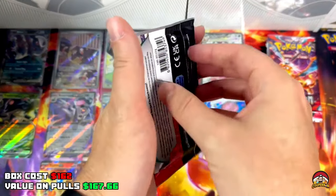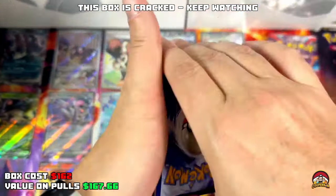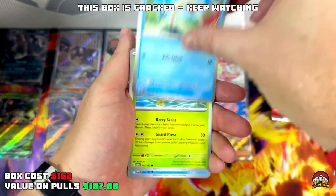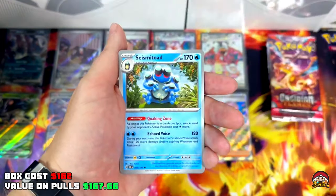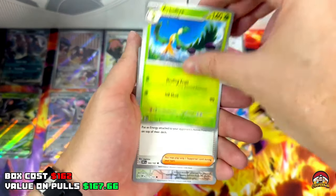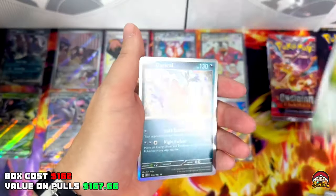Pack 32 — the Dragonite packs are cracked! Code 32, Fighting Energy, Wiglett, Wigglytuff, Shuckle, Bisharp, Magneton, Seismitoad, Oblvia, Team Star Grunt, Binal-B Reverse, Zigzagoon Reverse, Darkrai Holo. Let's move!